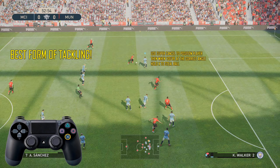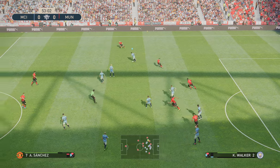This is actually the best form of tackling — my most preferred method — and it works effectively online as well as offline. So what I do is use Supercancel to position the player where I want, ideally just in front of the opposition player with the ball. Then all you want to do when you're close enough — sort of this distance — is just hold X, and he will take the ball away from the player.